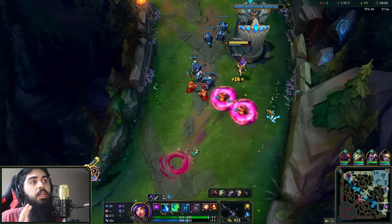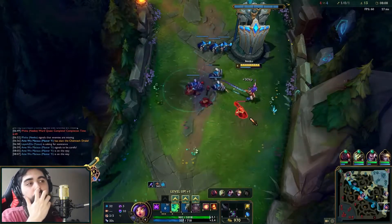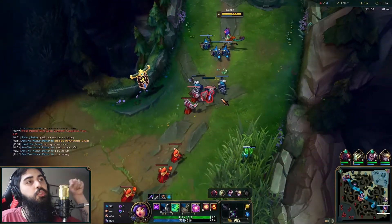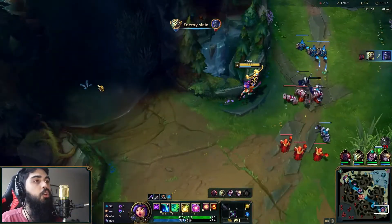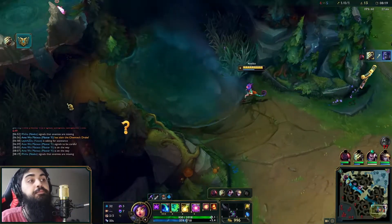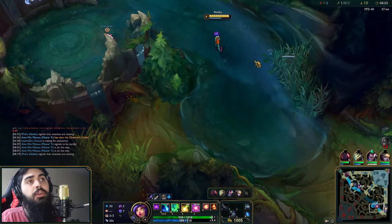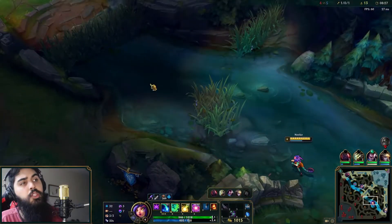Here I almost kill all the minions but I missed the last tree - that was my bad, I should have auto'd that one instead of Q'ing it. But tip: if you're facing a support and they're alone, don't be afraid to trade in on them, especially if you are a support and you're not alone, because you will get gold from it and they won't.